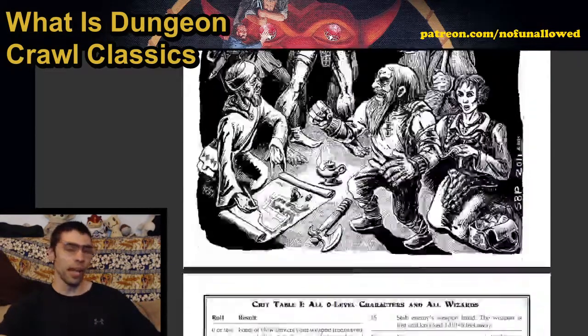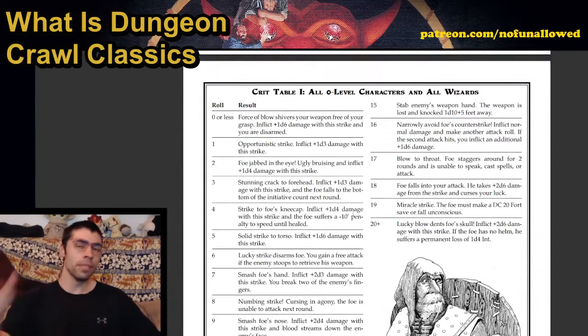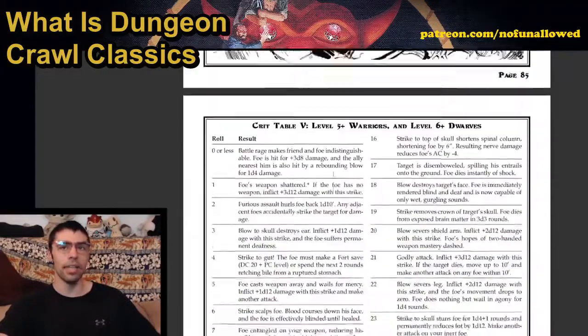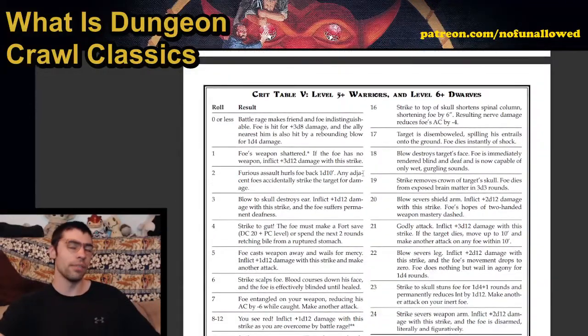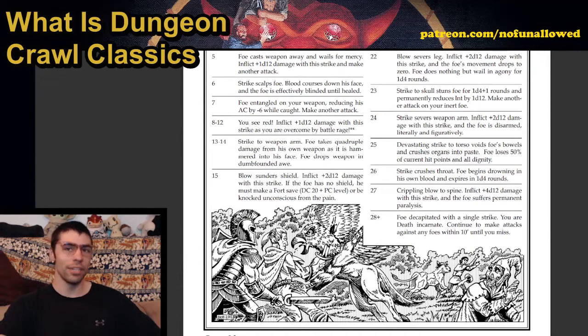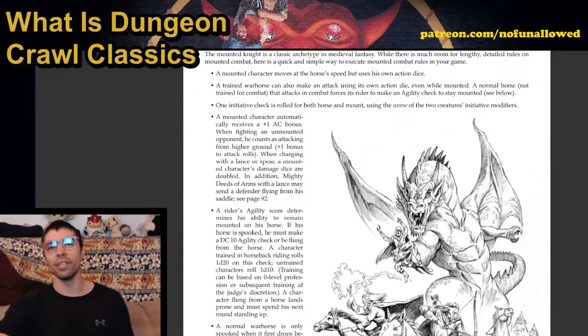Critical hits are in that same boat. All level zero characters and wizards roll on a specific die chart, but that chart isn't that great compared to what higher-level warriors get. Level 5 warriors and level 6 dwarves — at the bare minimum on a crit, you're doing 3d8 damage. And if you go all the way up to a 28+ result, the foe is decapitated with a single strike — you are death incarnate, and you continue to make attacks against any foes within 10 feet until you miss.